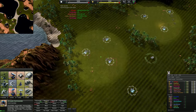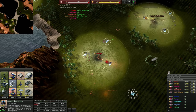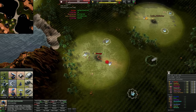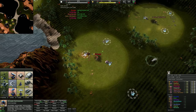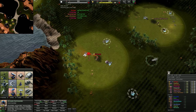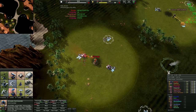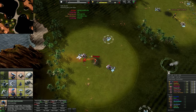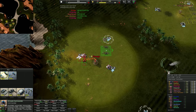G'day fellas and welcome to more Beyond All Reason gameplay. I'm going to be playing hovers today - it's going to be the first time that I'm doing it, and I'm excited to see how it goes. I played against somebody who was TrueSkill rating 50 and they opened with hovers against me and it absolutely destroyed me. So we're going to do the same thing - go for some quick hovers, and then go into tier 2 almost immediately after.